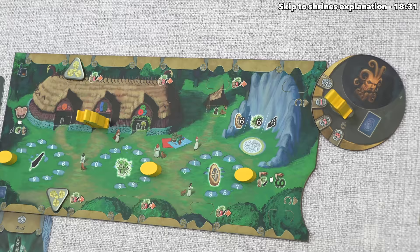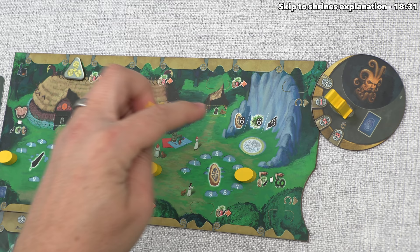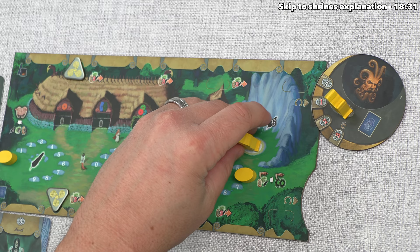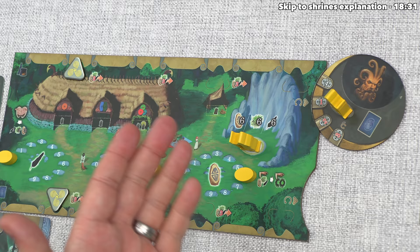That's finished our turn, which means it's now time for the yellow player to go. They are going to send their regular druid to this special action spot. Normally you would need an elder druid there, but they have a creature that breaks that rule for them, and then the effect for them is quite simple. They could take six runes, six mistletoe, or six feathers. Each of these tracks can only hold up to nine of these types, so they are simply going to take six feathers because it would be a waste for them to take either of the other options.